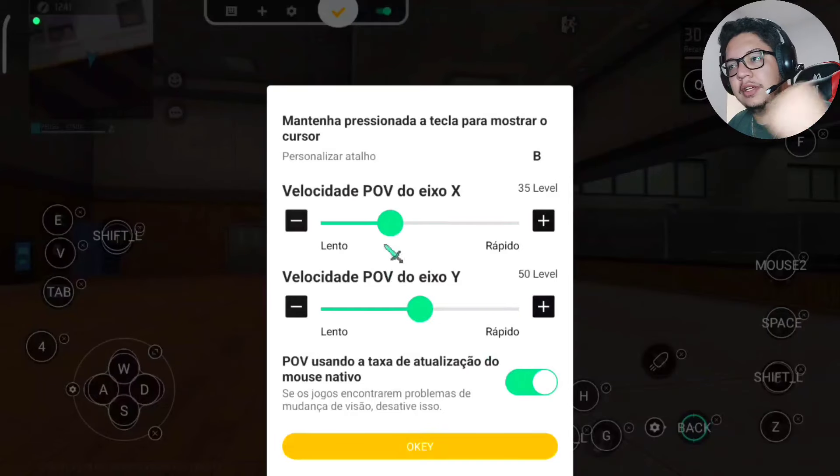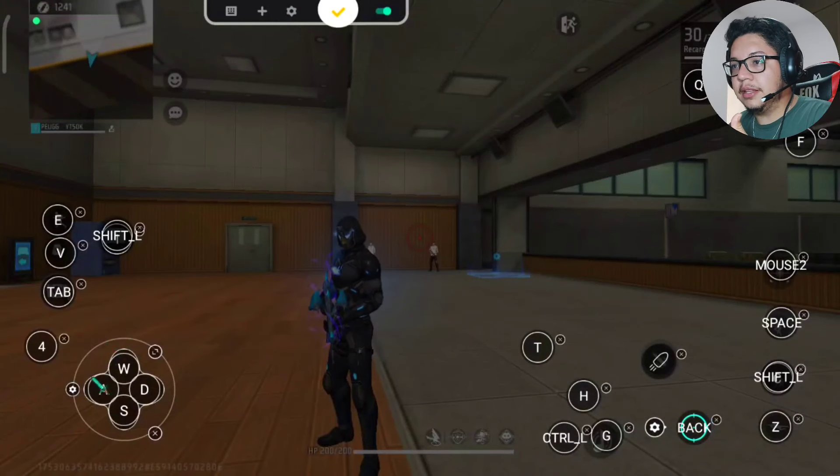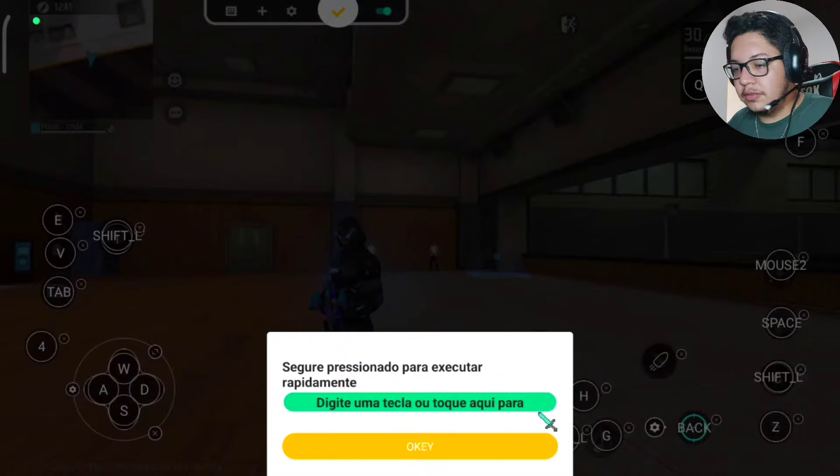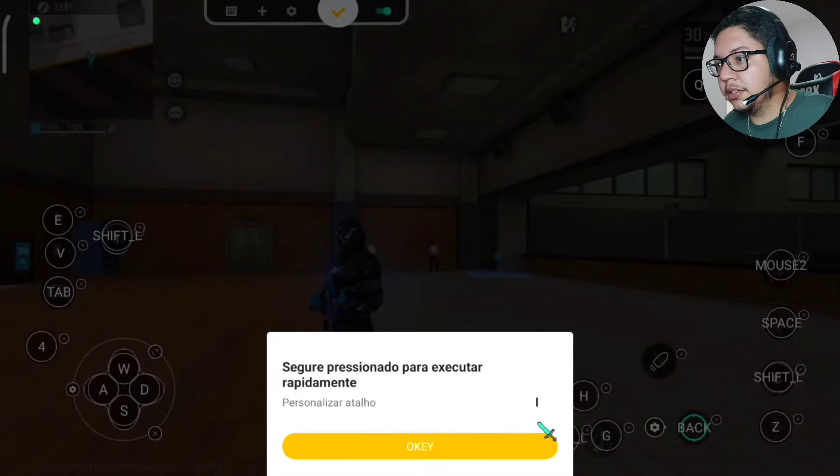Estou usando o POV. Essa aqui é a minha sense por enquanto — depois eu vou corrigir ela. Também tem umas configurações aqui no teclado: vai ter, tipo, um atalho — segura e pressionado para executar rapidamente. Não sei o que é isso. Vou tentar colocar aqui o I.